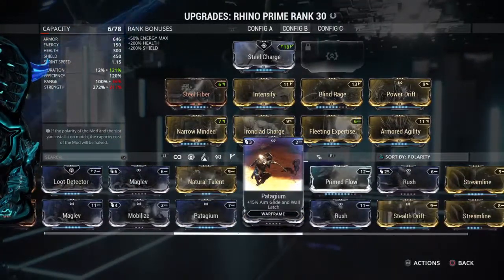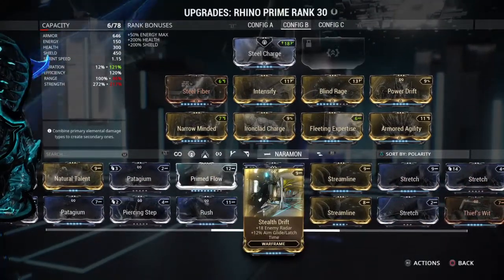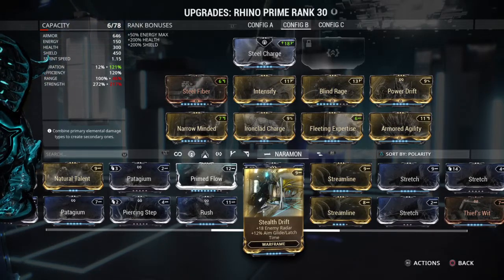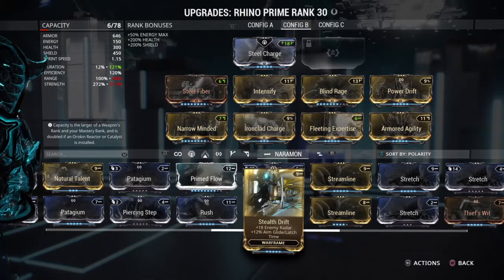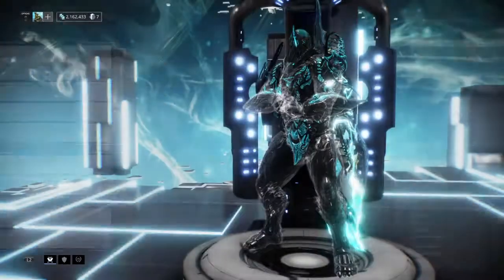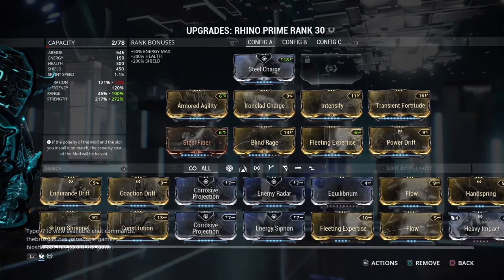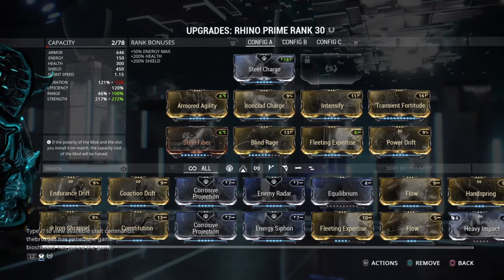That 12 seconds is going to infuse into our Iron Skin, which will allow us to pull off a tankier build. If I were to go to this other build, my Ironclad Charge would only last for 0.2 seconds. But in this build, it's going to last for about 12.1 seconds.